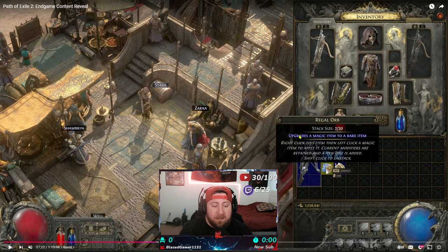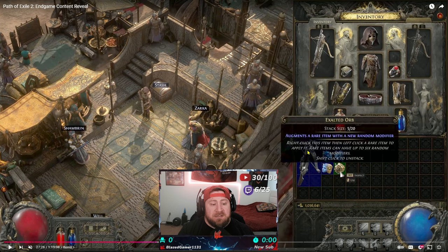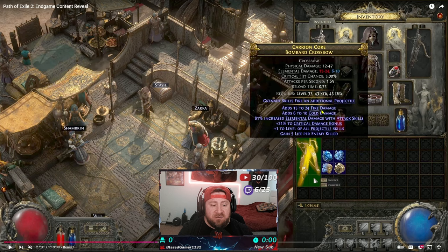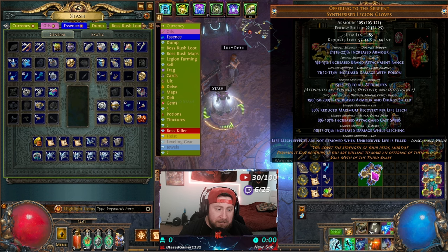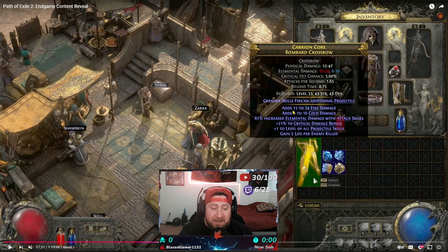If you take a regal orb, it upgrades a magic item to a rare item. When you use these currency items to upgrade, you keep the modifiers already on the item — it just adds one more and makes it yellow. Once it's a rare item, that's the highest rarity it can be. Now we use exalted orbs to fill in the other three slots — each one adds a random modifier. So you fill in your three prefixes up top and your three suffixes below. Once you've maxed out all six, the item can't add any more.